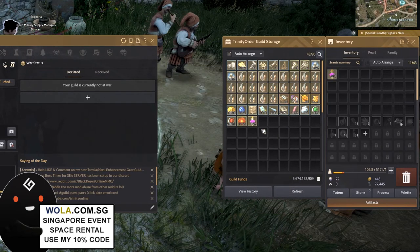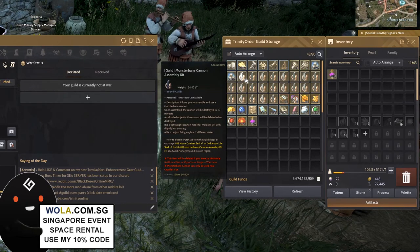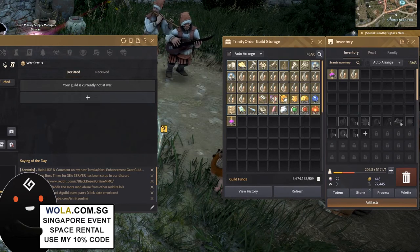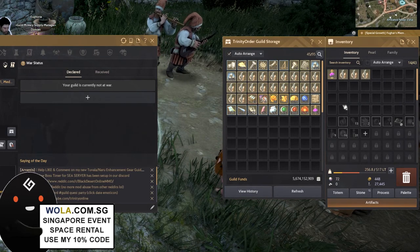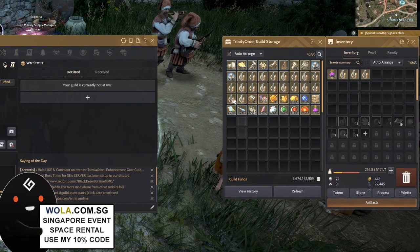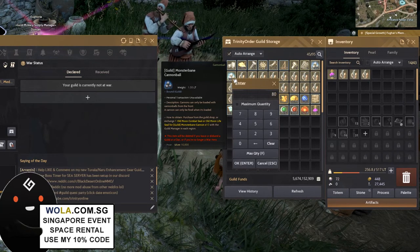For all members, including the leader, take the Monster Bane Cannon Assembly Kit — you need to take one, or take two. For new members and first-timers, you may want to take three, just in case they keep breaking on you. For the Monster Bane Cannonball, which you'll learn about in my first cannon rotation guide, you want to take about 70 to 80 pieces.